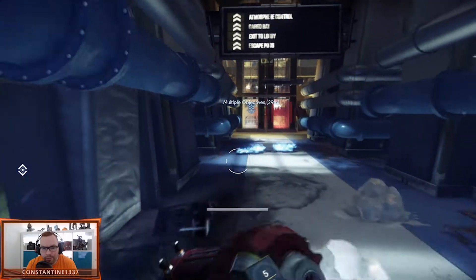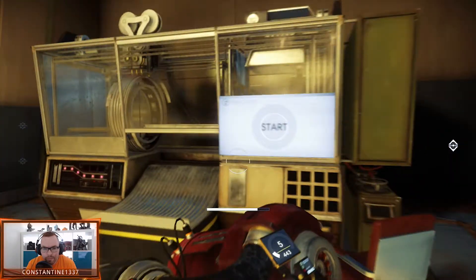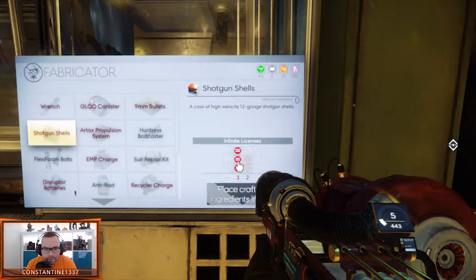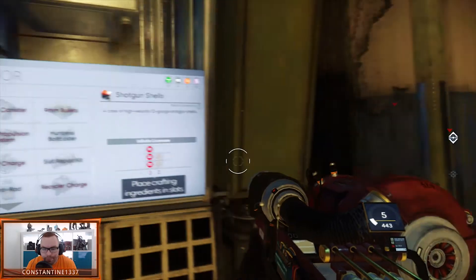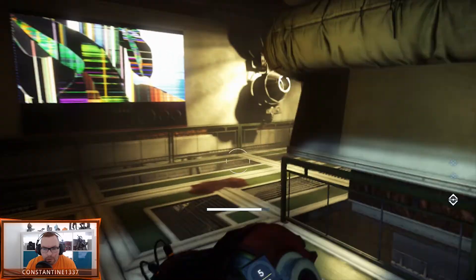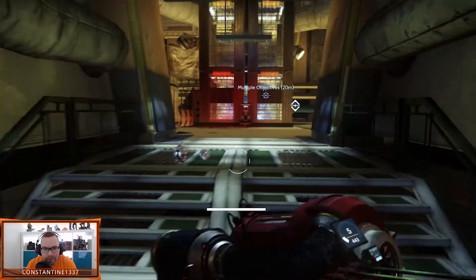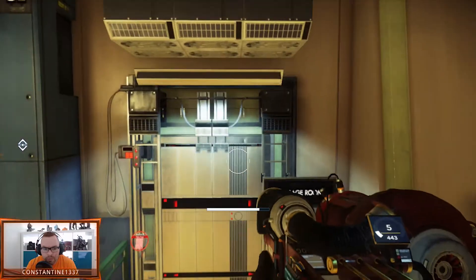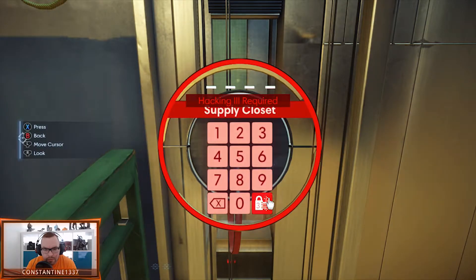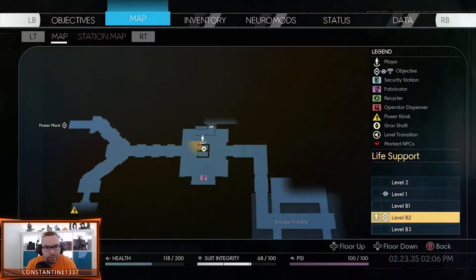So what do we have? We somehow have to make more ammo, and we can't because we don't have the right material. We need to find a recycler and I forgot where that is now. Wasn't there one back in the base area? There's also a storage room here. Do we have the hacking skill tree? No we don't.